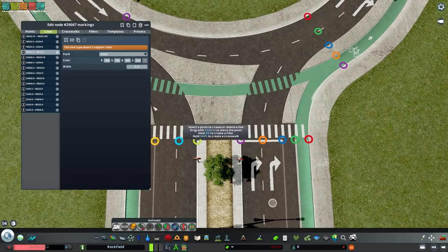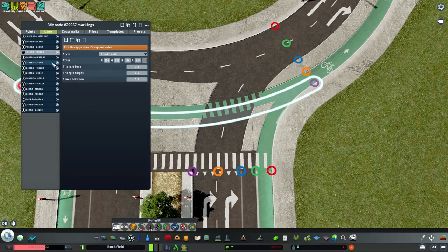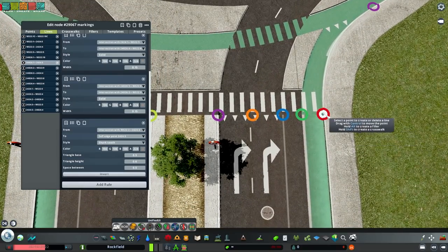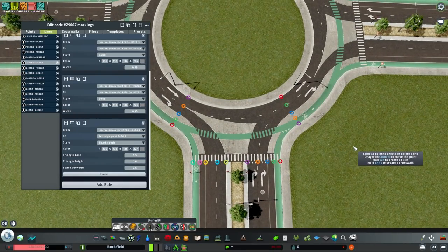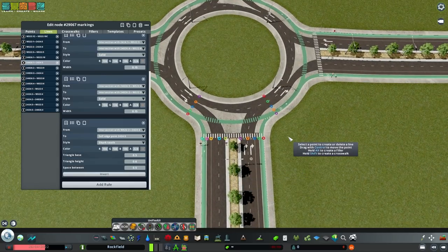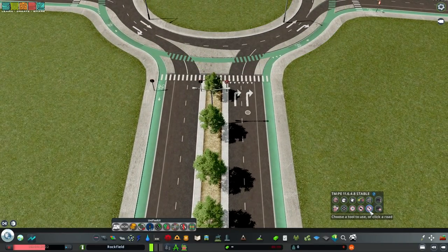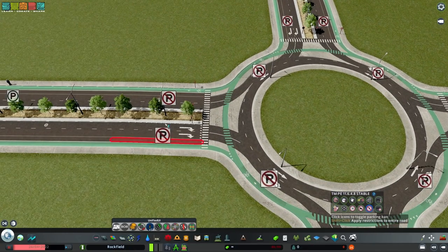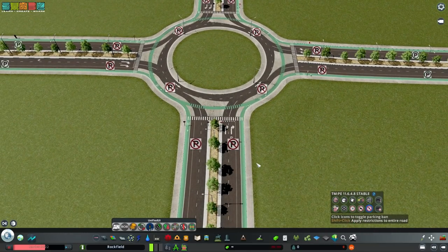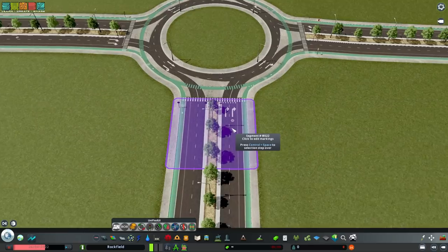One thing I forgot is the stop line - I'll throw that in and change it to shark teeth, which represents yield. I might add an additional yield line for the bikes too. The bikes don't really yield in this game, but this implies they should yield here. In real life they'd yield further back, but the game doesn't allow that. Now let's look at the approach roads and see if we can change them up to suit the roundabout. The Traffic Manager roundabout settings already took care of disabling parking near the roundabout.